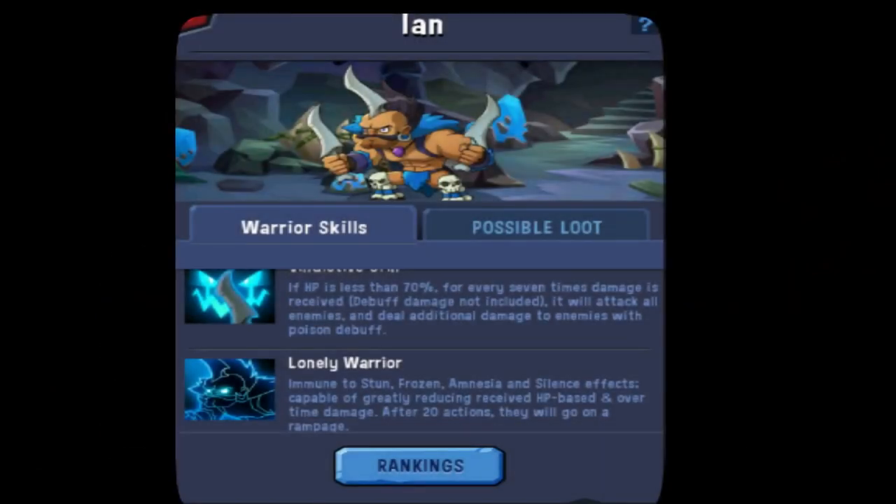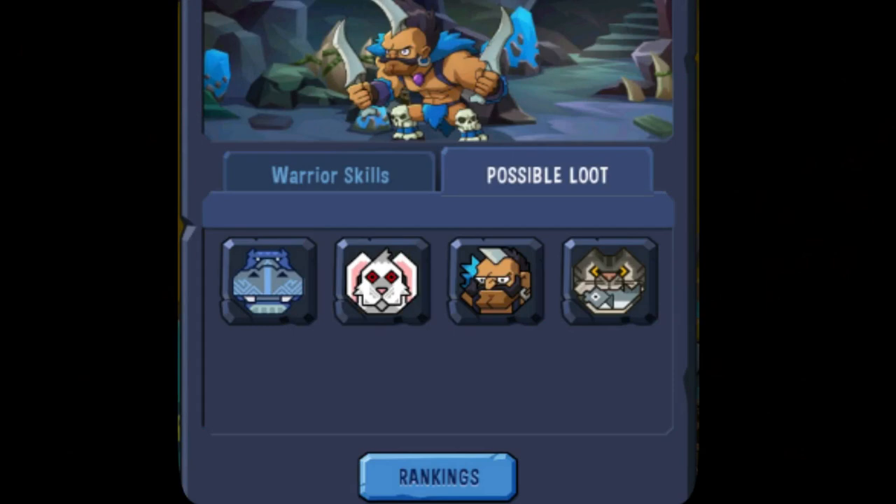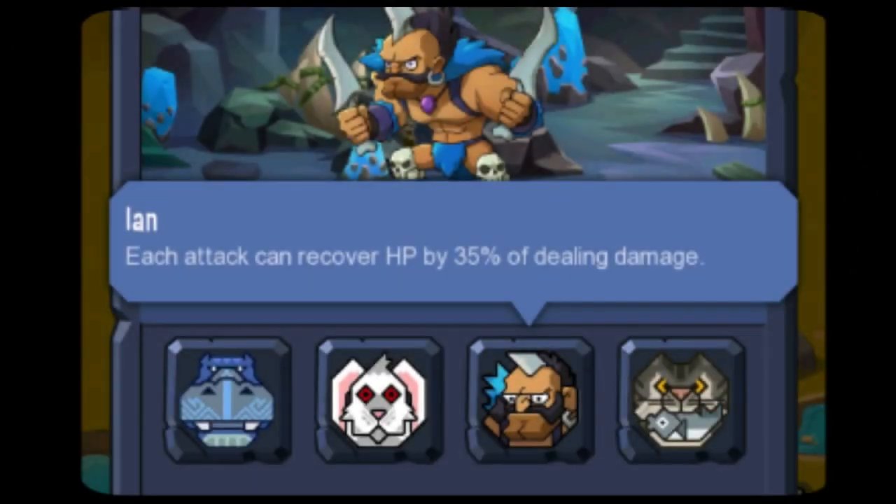This is a screen you don't normally see, but I clicked on it to show you that these heroes have different skills than they normally would. When you fight against these heroes, they have unique skills, and as loot you'll get war patterns.